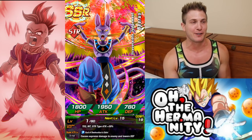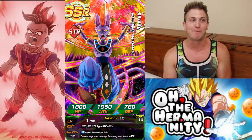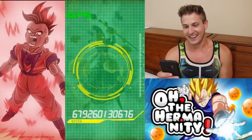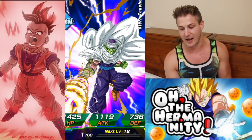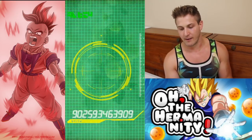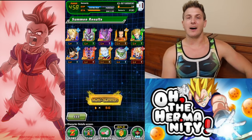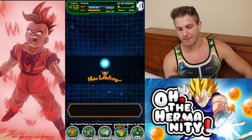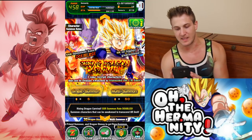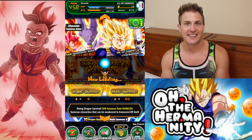I swear to God, if we pull all the Beerus units right now I'm just going to lose it. If we pull Tech Beerus and we don't pull LR Beerus, I am going to be pissed. Weiss can now be Dokkan Awakened and he's actually not a bad unit once he's Dokkan Awakened. Another Piccolo — damn it. I just used Kais to get him to Super Attack 10. So we didn't get LR Beerus. It's going to be a while until I get 50 stones again, and if I do hit 50 again it's going to be because I bought them.